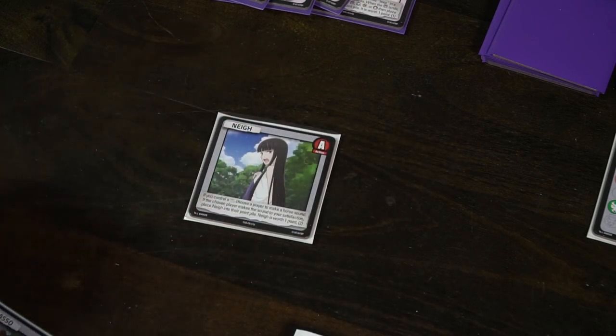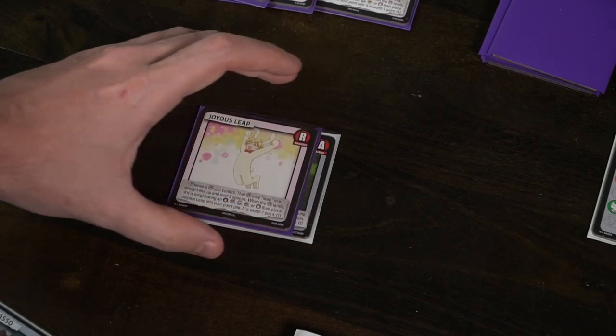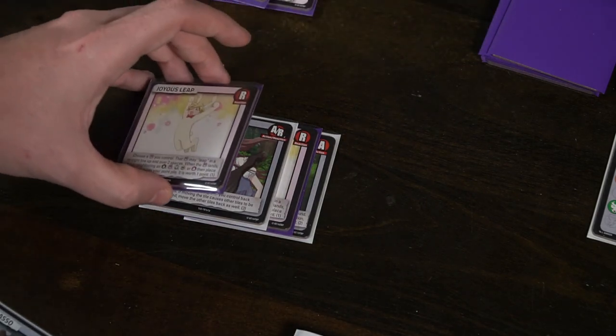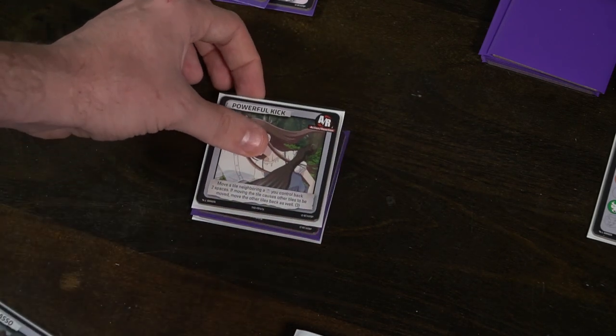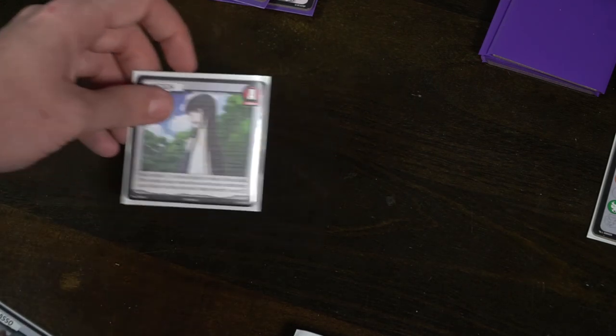The other things you can do are play up to two actions, and each action is going to create an action stack. You'd play an A card down off to the side, and then your opponent can play an R card. R cards can continue being played back and forth until it stops, then you'll work through the stack from top to bottom — just like in Magic: the Gathering — completing all reactions and then the final action. You can also discard two tiles from your hand to draw any one tile.